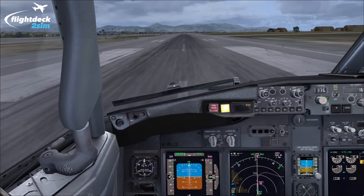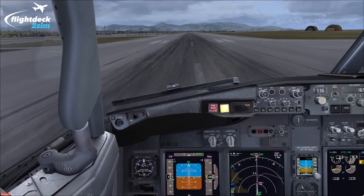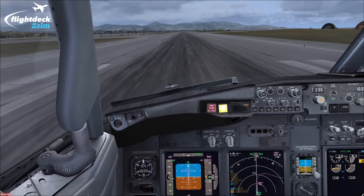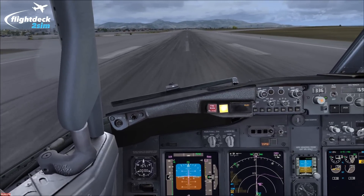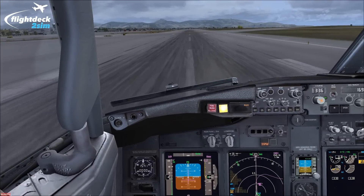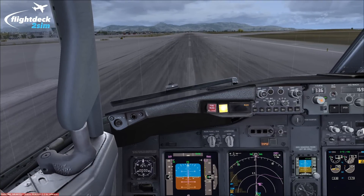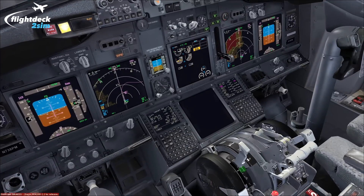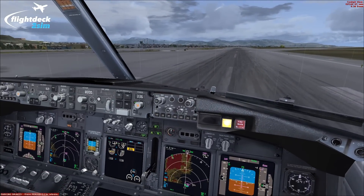There's an engine failure at 80 knots — stop! Closing the thrust levers, disconnecting the autothrottle, applying max manual braking, speed brake up, reverse thrust to maximum. Bringing the aircraft to a stop. The aircraft has stopped — setting the parking brake, cancelling reverse.